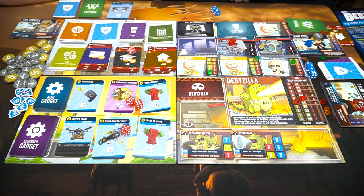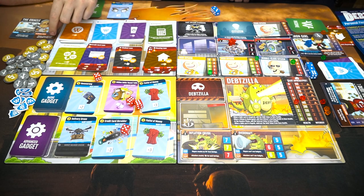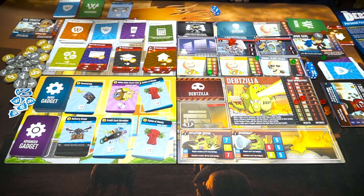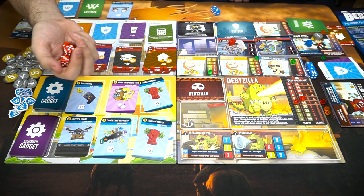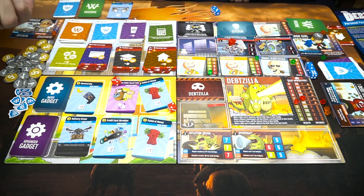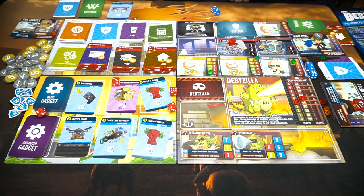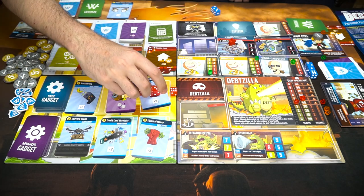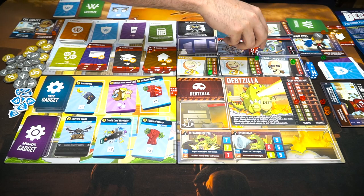You get an extra die from me. Two, three, and a four — that was miserable. I can re-roll one die with my basic ability. And then I can spend all my happiness to re-roll all my dice — I got a two and a three. Come on, four! No, I got a two and a three, which I'll put over here.